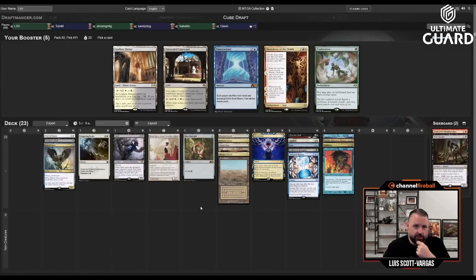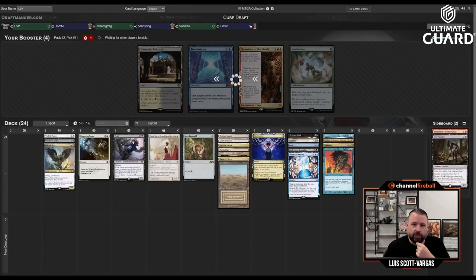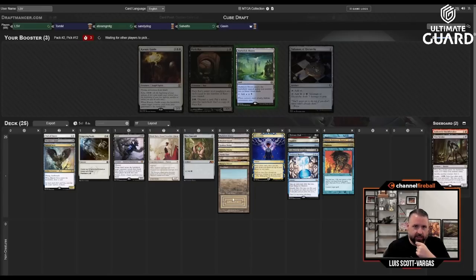A lot of these cards aren't that good with Showdown — hitting Force of Will with Showdown is pretty bad. New pack: Dark Slick Shores, Wield, and pack red. I was hoping to wheel something out of this last pack. Fatal Push wasn't going to come back, so I'll take Dark Slick Shores. I don't actually love Talismans in a low-curve deck like this, and I'm not the biggest Karmic Guide fan. I think I'd play Sensei's Top — all the green cards got taken, so I'll take Hazard.